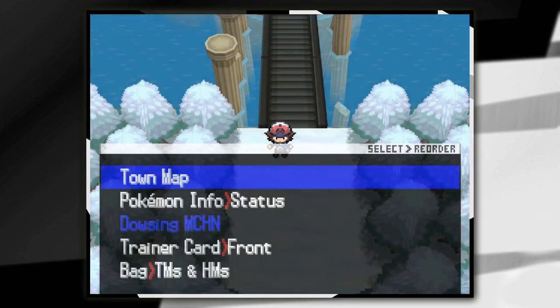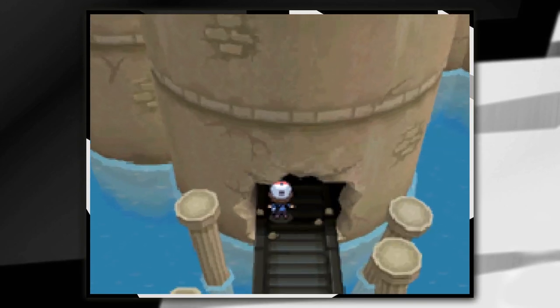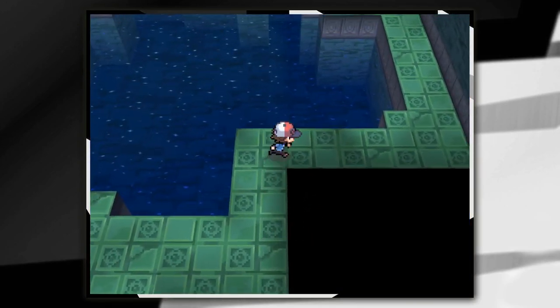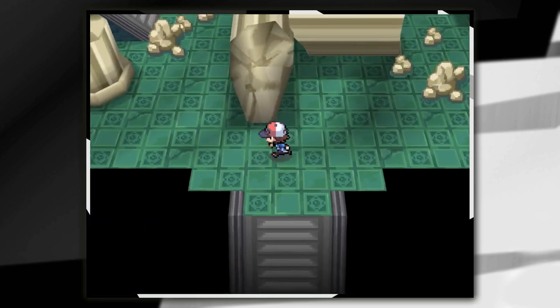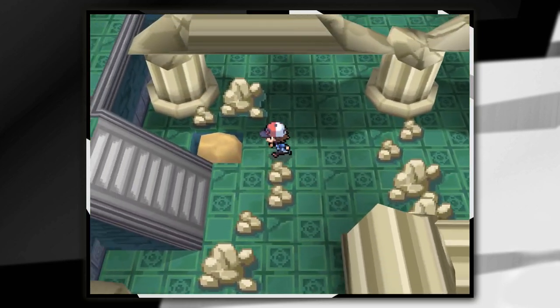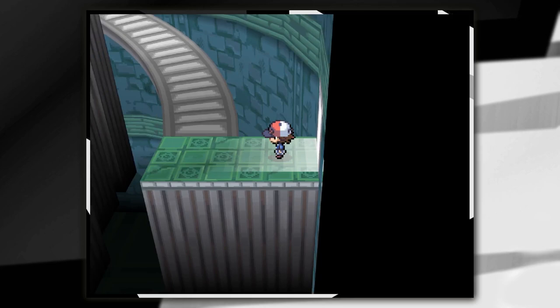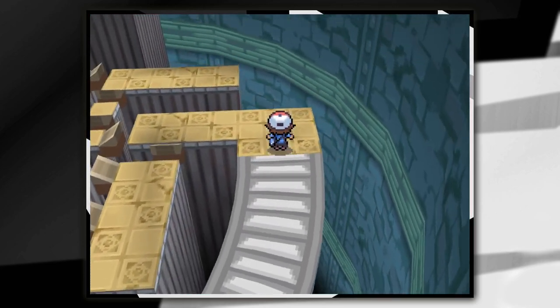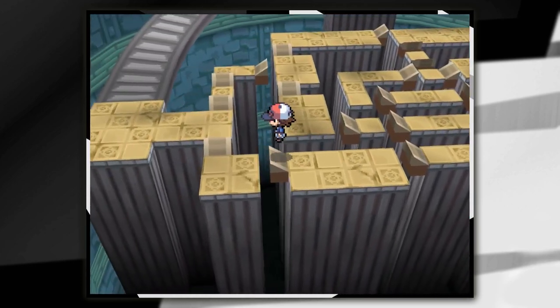The next one is at the Dragon Spiral Tower. Head inside the actual tower and ascend towards the top. Again, I'd recommend bringing some repels for this one as there's a fair amount of running as well as Pokemon at no strength on top of this. Go up these stairs, then go through this hole in the wall. Now go up these spirally stairs, then go down and choose the bottom option for these jumps.